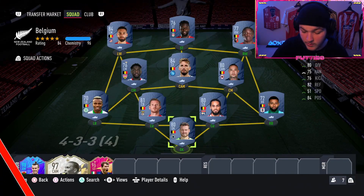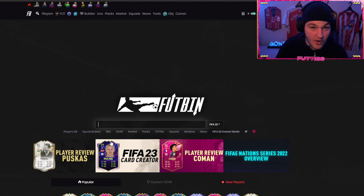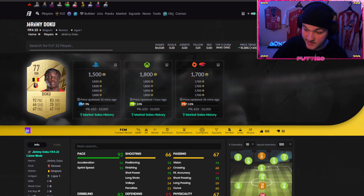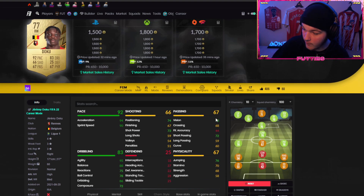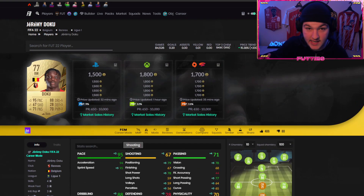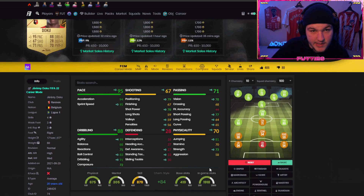Tip number two - we're heading over to the Footbin view. The player we're going to use as an example today is Doku. Shoutout to Footbin - I'm not sponsored, simply just using it as an example. As you can see he's a 77-rated right wing. Scroll down and you can see all of the chemistry styles. Every single card starts with a basic chemistry style, and on full chemistry he gets plus three pace, plus one shooting, plus four passing, plus five dribbling, and plus three physical.